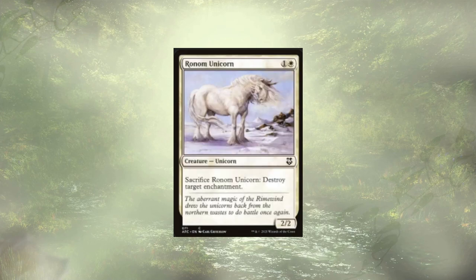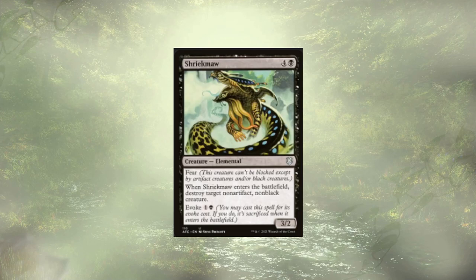Ronom Unicorn is also from the original deck. It lets us sacrifice it at instant speed to destroy a target enchantment. There are definitely some powerful enchantments in Commander, and the ability to sac this and just blow them up is great. Also, when they bin, obviously we're venturing. Shriekmaw is a fearful 3/2 for 5 — we're never paying that 5. We're always evoking it to destroy a target non-artifact, non-black creature. With that bin, obviously we're venturing.